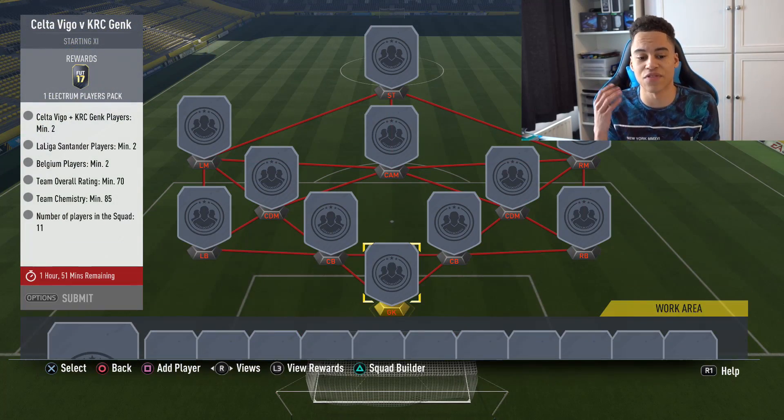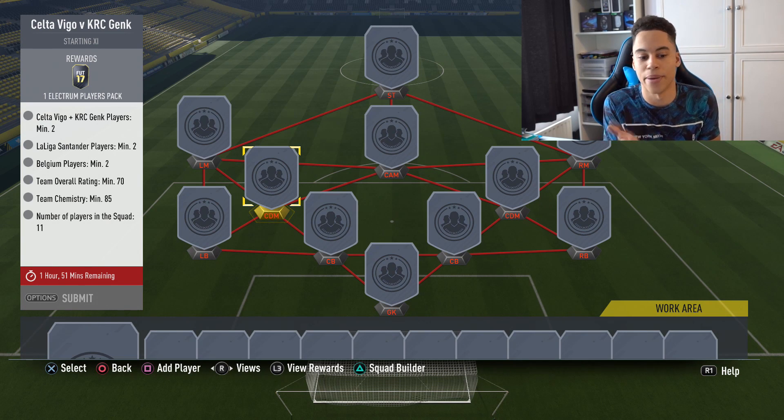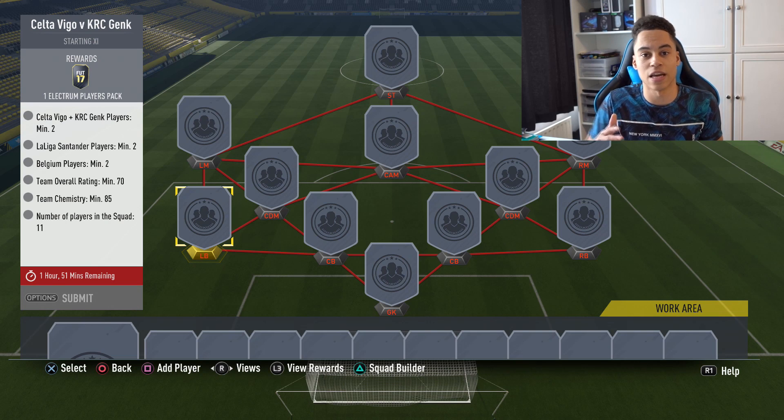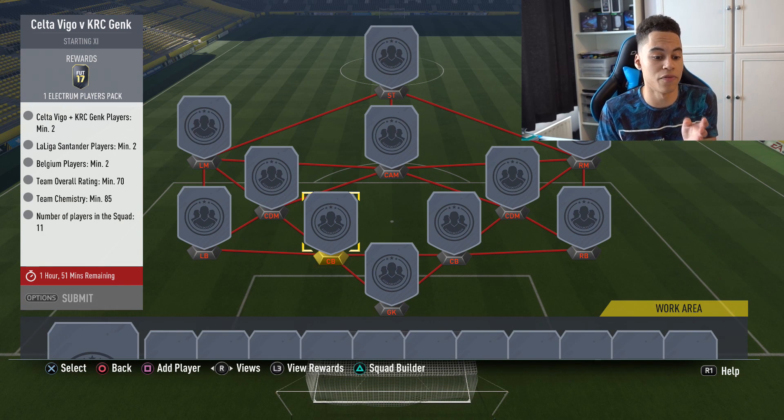If you look at the formations, this can give you extra filters. You need CAMs and CDMs, so you can search 'CDM, La Liga Santander, Belgian' for example. Position-wise, the most expensive positions for sniping are usually left back and right back, or left mid, then center back - so basically defense and midfield. Goalkeepers and strikers aren't really worth too much usually for sniping.